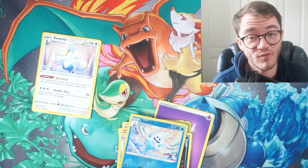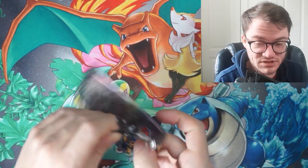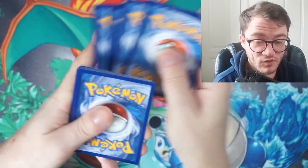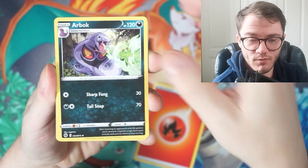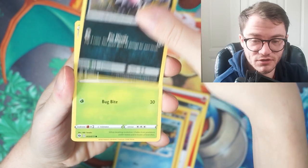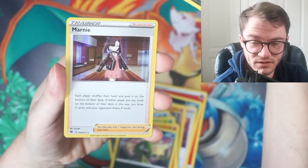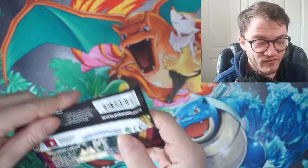Next up is a big set: Champions Path — this is Charizard or bust. You are guaranteed a hollow in every pack, and this set is becoming super expensive. If you pull one of the Charizards — the shiny or the VMax — they're worth ridiculous amounts of money. Cards revealed: Arbok, Machoke, Carvanha, Galarian Zigzagoon, Koffing, Rolycoly, Trubbish, Galarian Linoone, and a Marnie hollow. We got the guaranteed hollow but no Charizard.